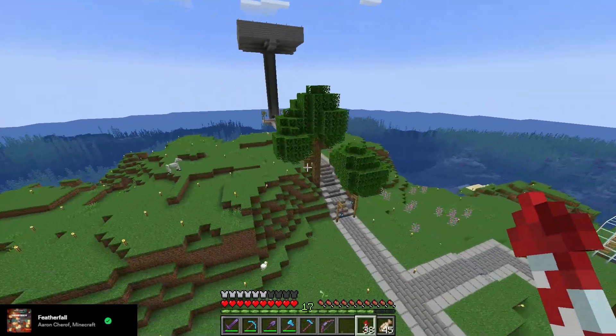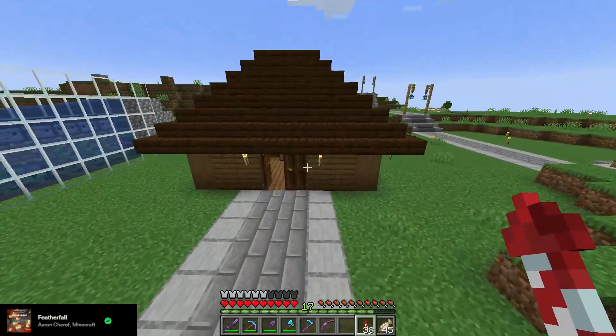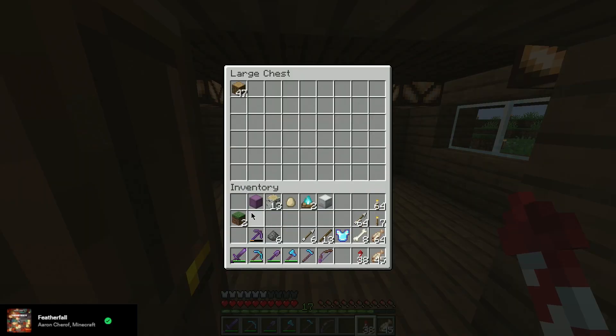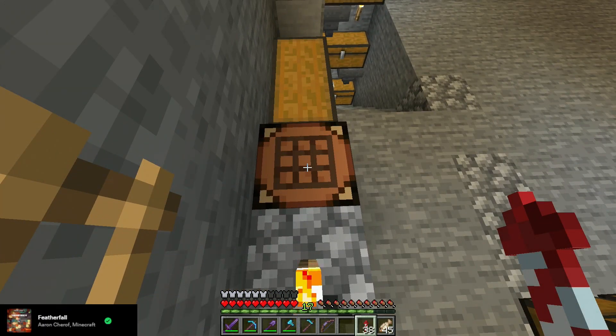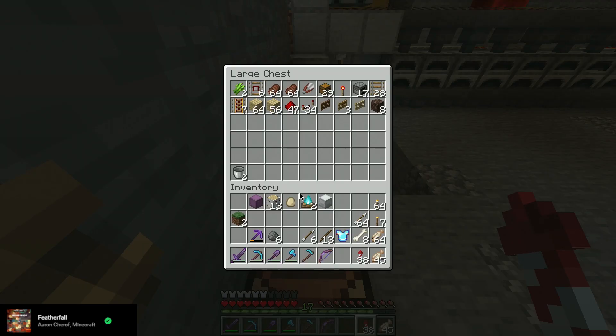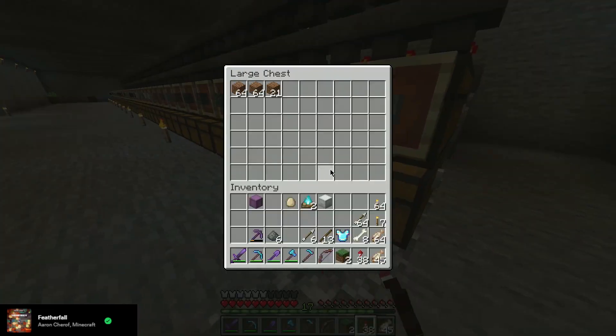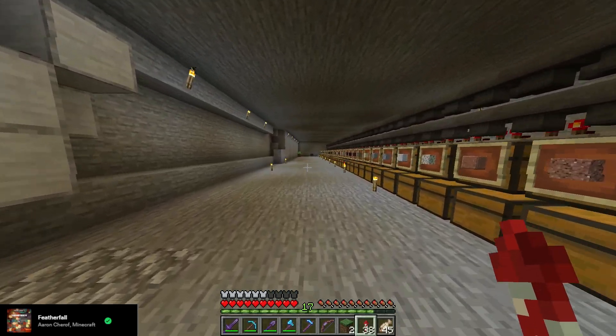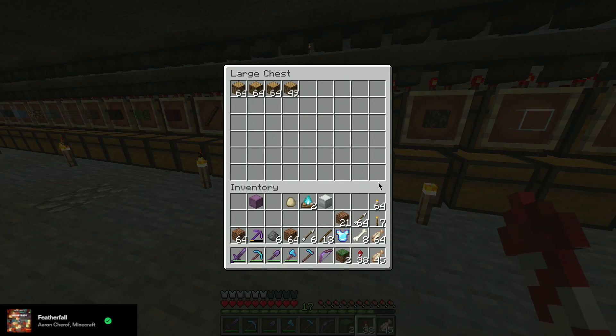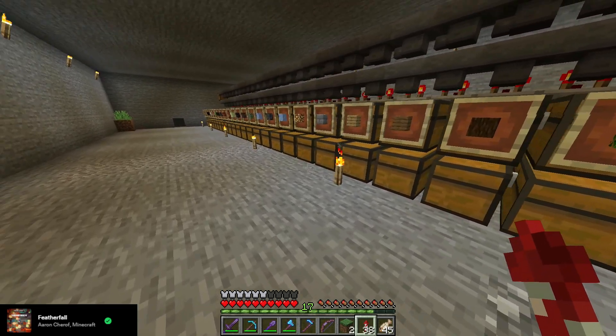I need a lot and nothing all at the same time, I really don't know what I need. I need dirt, that's what I need — dirt and glass. I also need to figure out how to make a circle in Minecraft. That's clearly not gonna be enough dirt, which is fine, I have plenty of dirt elsewhere. Do I have a grass block anywhere?